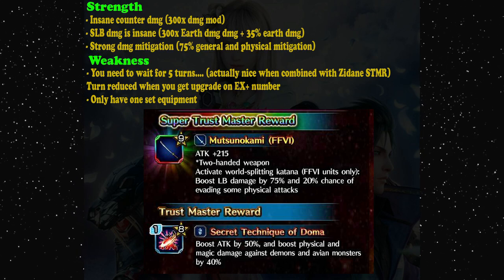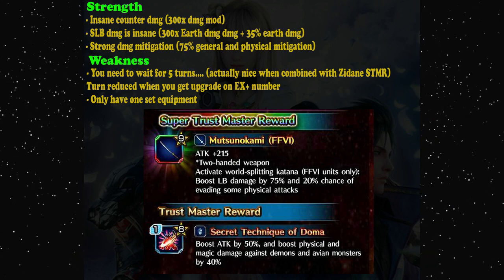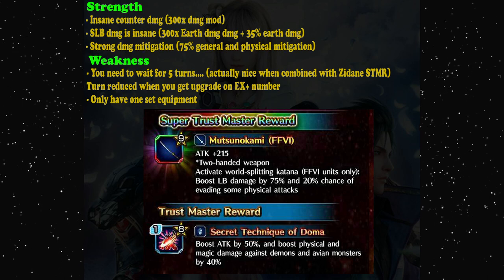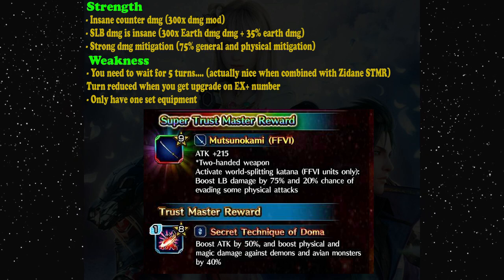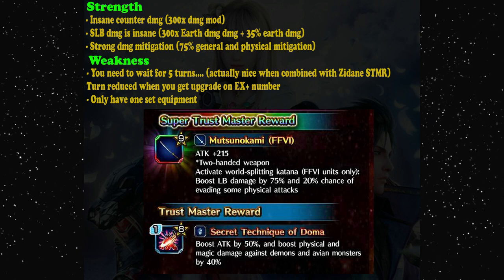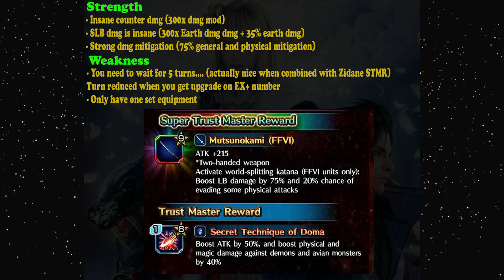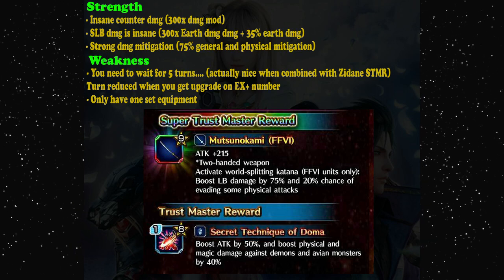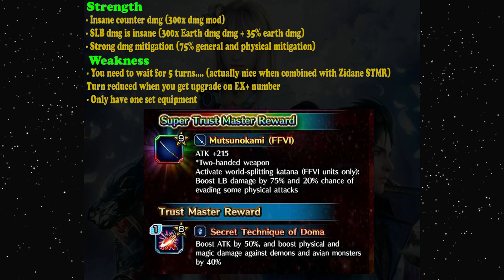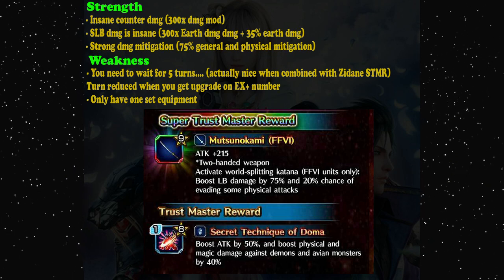Good luck if you are into this super limit burst. Keep in mind that the first unit to get a new feature like this is usually not that meta. I don't say Cyan is bad — he is perfectly good, with 300 times limit burst damage, which is insane. But good luck making him X+2 or X+3 to reduce the cooldown.